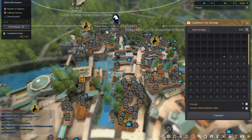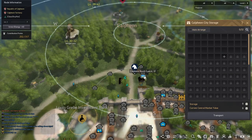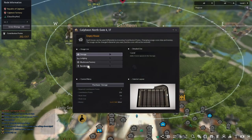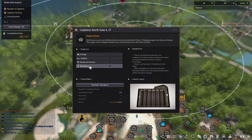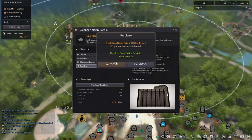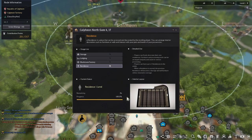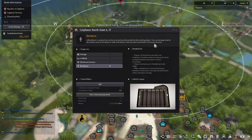I'm going to go ahead and purchase one right now to show you how it's done. Simply click on the residency that you would like, make sure that you click residency and purchase. It'll tell you how much contribution points it takes, and you simply just click yes.